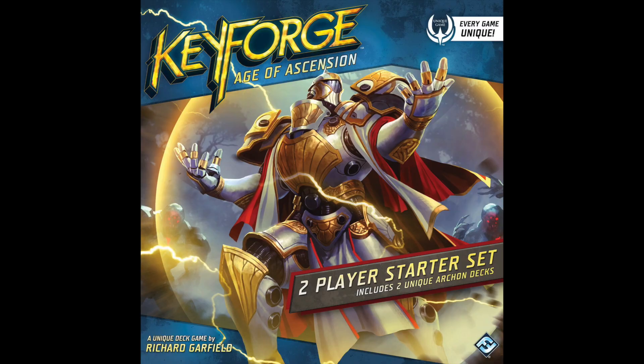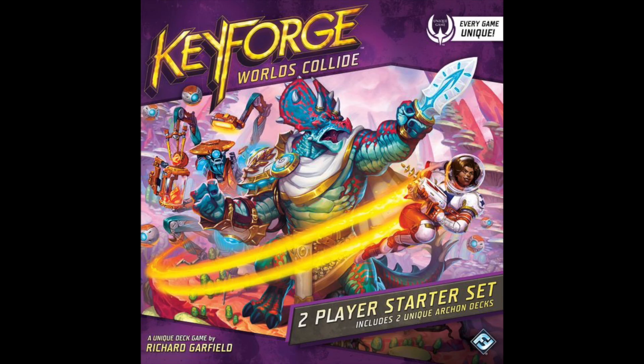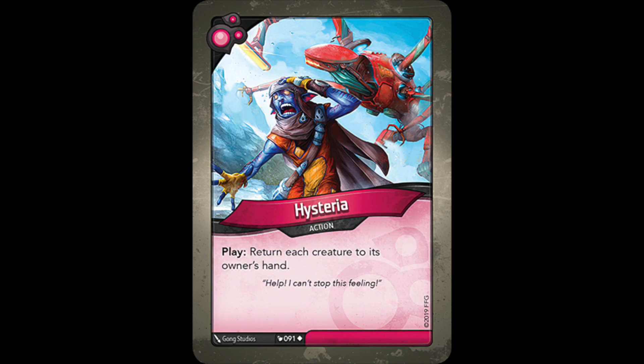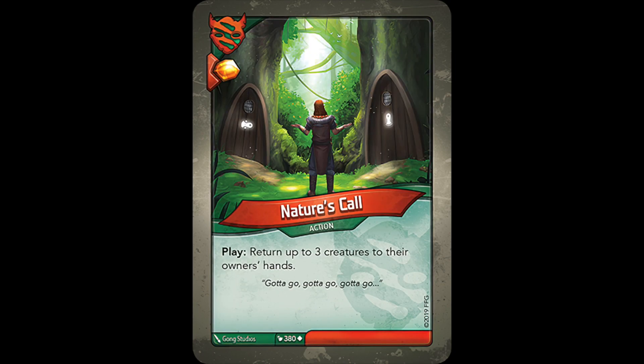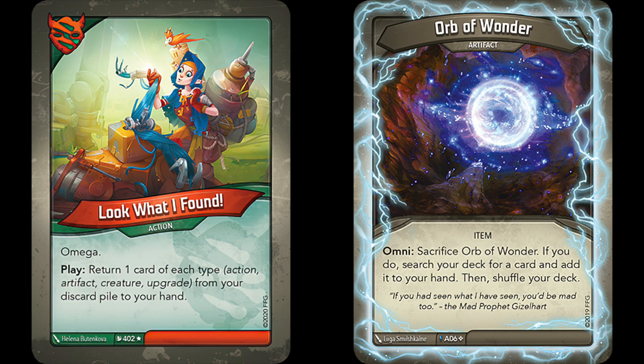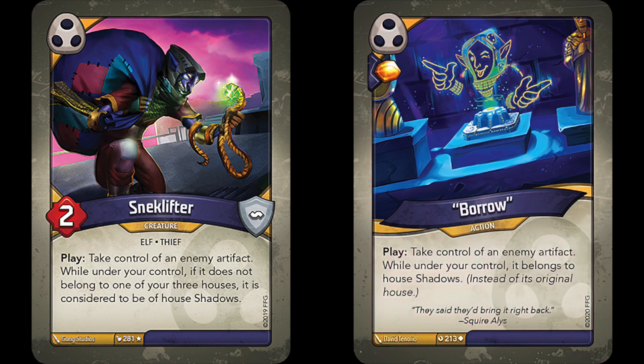What cards act as good support for our two contenders, offering recursion, combo potential, or consistent playability? Age of Ascension was one of Snek Lifter's strongest sets, with cards like Exhume at common to play it straight from your discard pile, or all the archiving in Logos to store it away for later use. In Worlds Collide, creatures like Science Officer Morpheus and artifacts like Transporter Platform could trigger his play effect twice, allowing you to steal two artifacts at once. In both AOA and WC, cards like Hysteria could return him to your hand, and AOA had plenty of recursion cards like Glimmer, Gravid Cycle, and Nature's Call, while Call of the Archons had Witch of the Eye and Nepent Seed. For Borrow, there isn't a ton of action card retrieval in Mass Mutation besides cards like Look What I Found and Orb of Wonder, so you just have to hope to reshuffle into it eventually. Dark Tidings has Think Twice and Forgive or Forget as a couple options to get Borrow back, but ultimately Borrow lacks the recursion options Snek Lifter has, due simply to the sets it appears in.